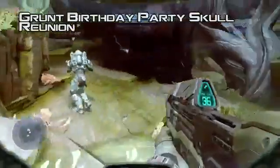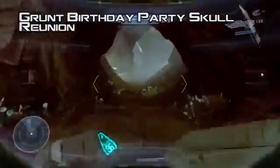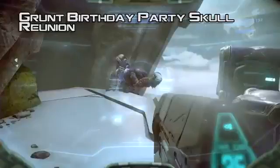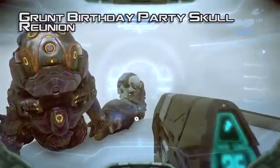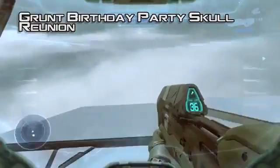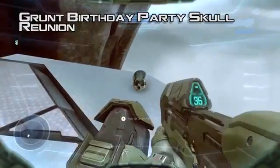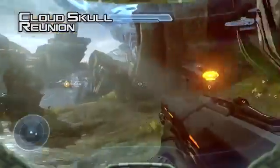The Grunt Birthday Party skull — you found this one right away. There are two skulls on this map and they were the easiest ones to find in the game, just off the beaten path. In the first area where you fight a bunch of Covenant, you'll see them next to a crashed Phantom. Down this path there's a grunt sitting holding the skull, and he's singing a little song to himself. When you go up to him, you get a 'press X to punt' option. I did shoot him, and it didn't spawn the skull — but then I clicked punt on nothing. He did the punt animation on no grunt and then the skull spawned. So you can punt even if there's no grunt there and it drops the Grunt Birthday Party skull.